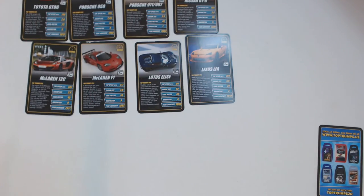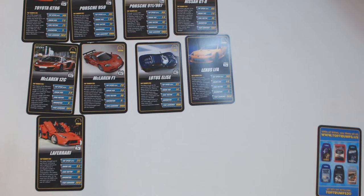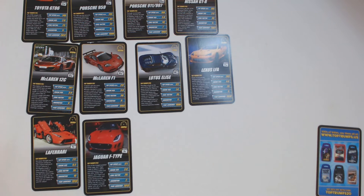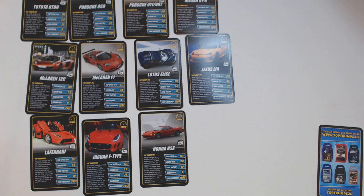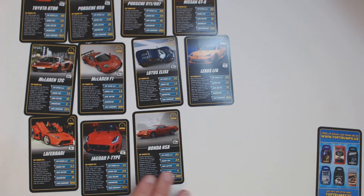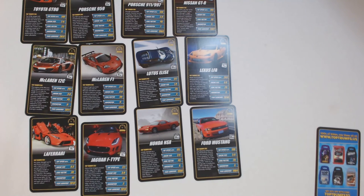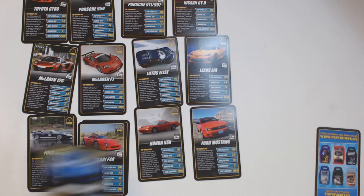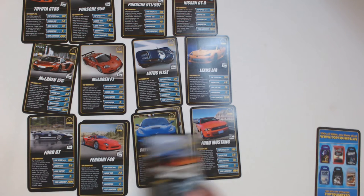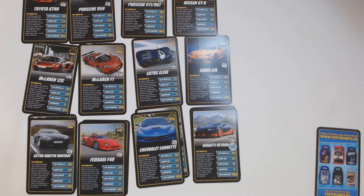There's also a very cool-looking McLaren F1, a Lotus Elise which is a smaller car, and a Lotus LFA. Making some more room here — I love this Ferrari; it has Lamborghini-style doors on there. There's a Jaguar F-Type, a Honda NSX — used to be one of my favorite cars, not as much anymore. That's definitely an older one. Looks like a 90s Ford Mustang, a Ford GT, Ferrari F40, a Corvette, Bugatti Veyron, and an Aston Martin.